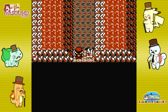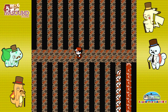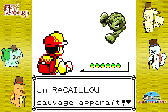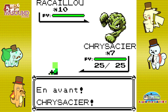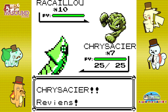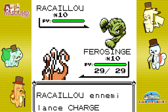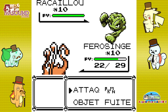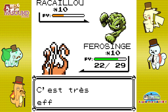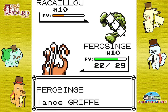Allez, j'ai un Racaillou de level 10 ! Je vais essayer d'attraper mon Rattata qui ne sert à rien — Rattata level 3. Je vais prendre Ferrocinge, j'essaie de faire des dégâts. C'est très efficace, donc je n'ai pas besoin de faire un deuxième Balayage. Griffe, je pense que ça ira.